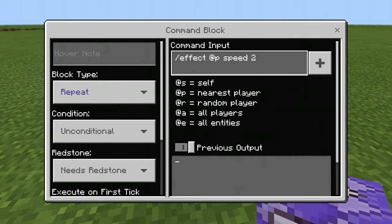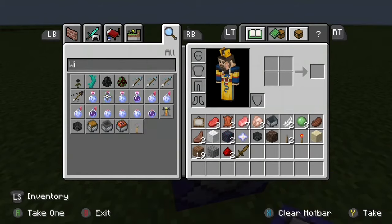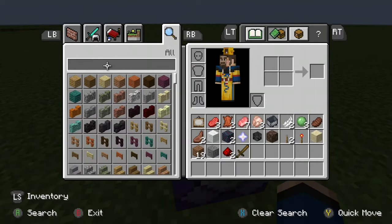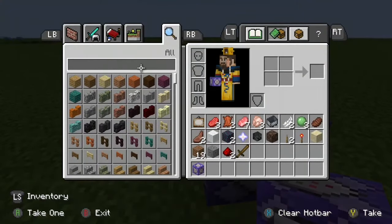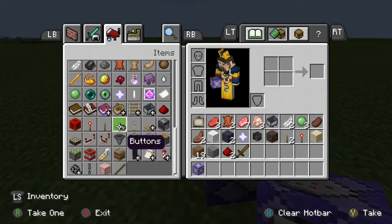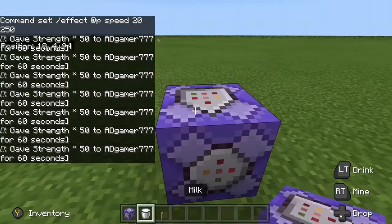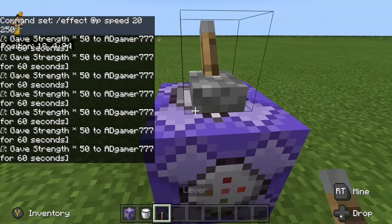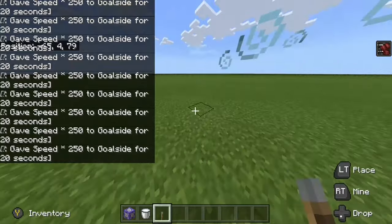The first number is how many seconds you want it to go, and the second number is how powerful — the max power is 250. As you see, this makes you go very fast.